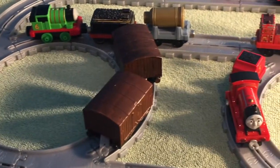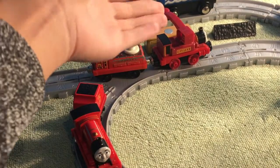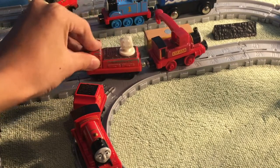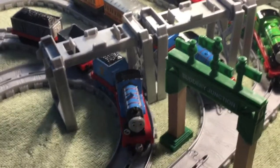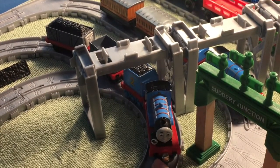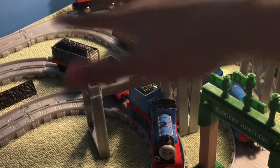Down here is the shunting yard for what I consider Abford station. You have James hanging out there and Harvey unloading, and whatnot. Moving along, here we have Abford station — or at least what I consider Abford station. It just has three lanes: one for Edward right here, one for Gordon, and one for Henry. I think that looks pretty nice — I think it looks really good.